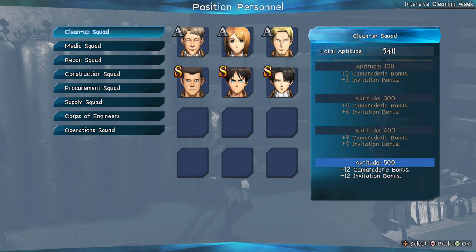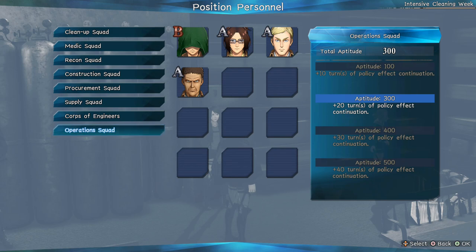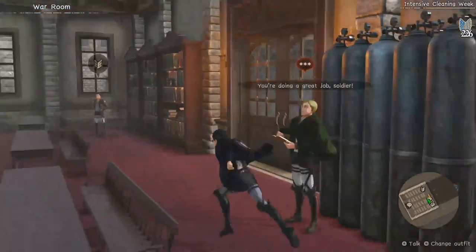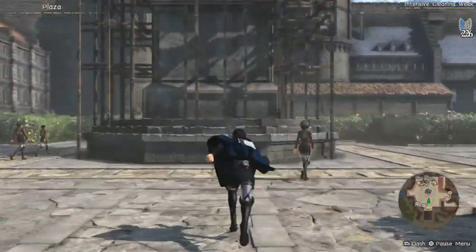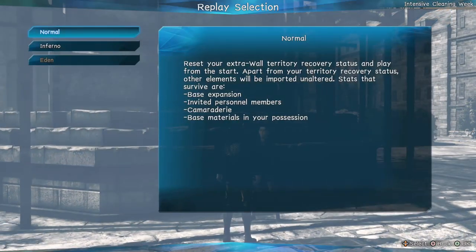If you haven't seen it, the character search ring is right there. There's also the territory difficulty change option. There's a guy in the middle with what looks like a UNO switch card indicator — that's where you can change your difficulty.